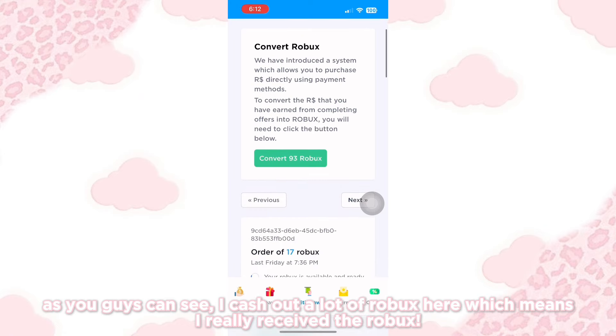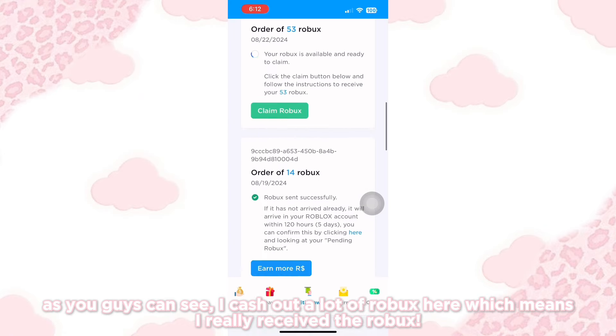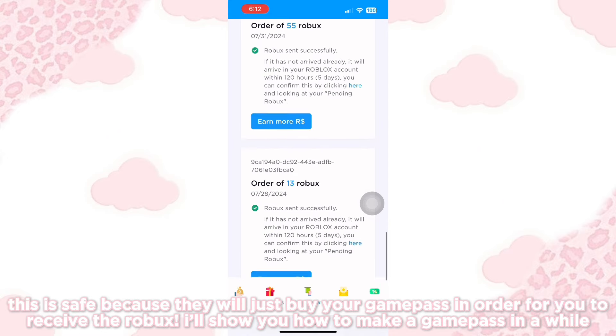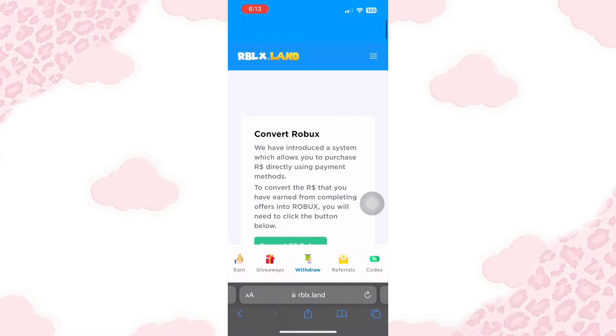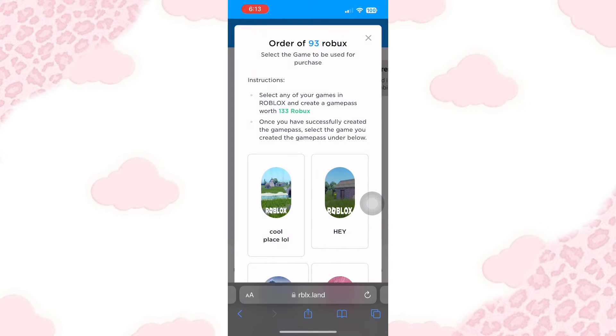As you can see, I cashed out a lot of Robux here, which means I really received the Robux. This is safe because they will just buy your game pass in order for you to receive the Robux. I'll show you how to make a game pass in a while. Click the convert Robux button to cash out. Pause this to read on how to cash out.